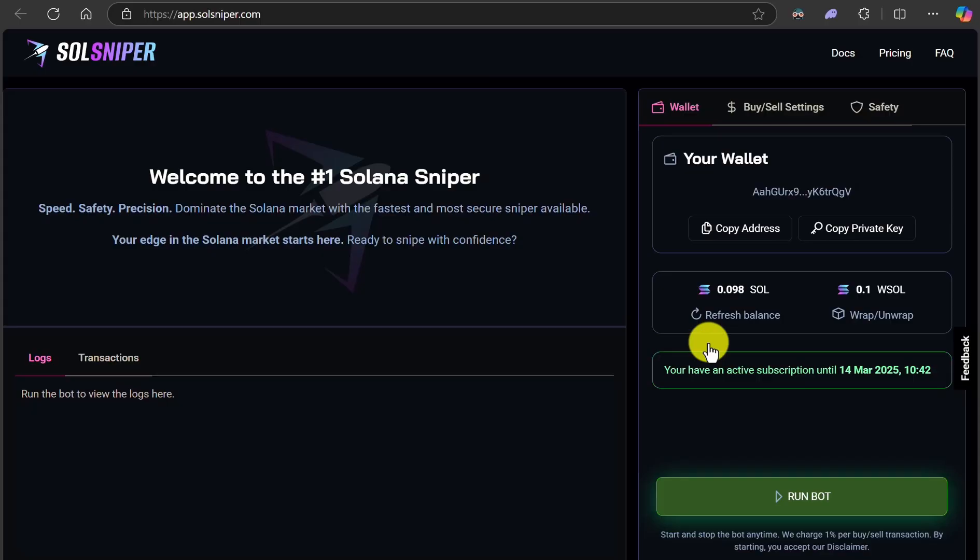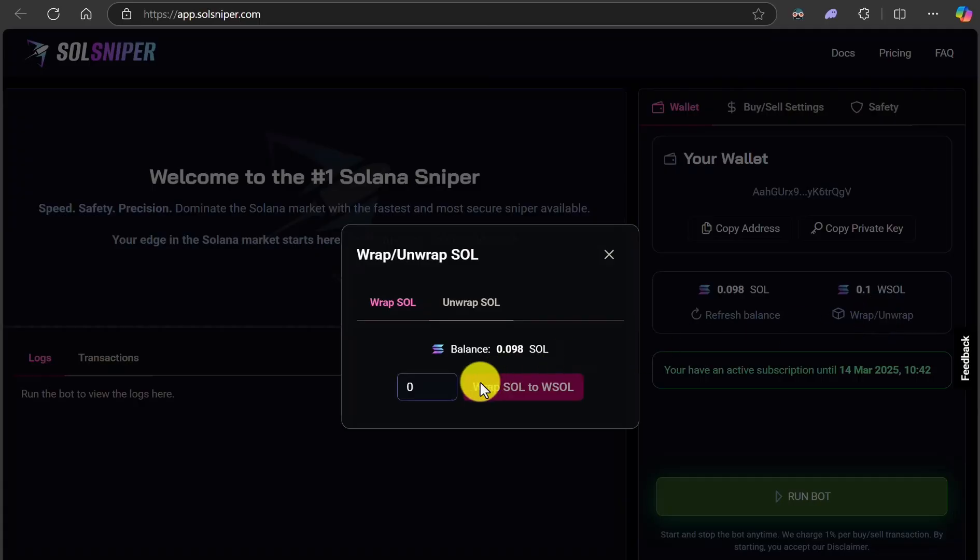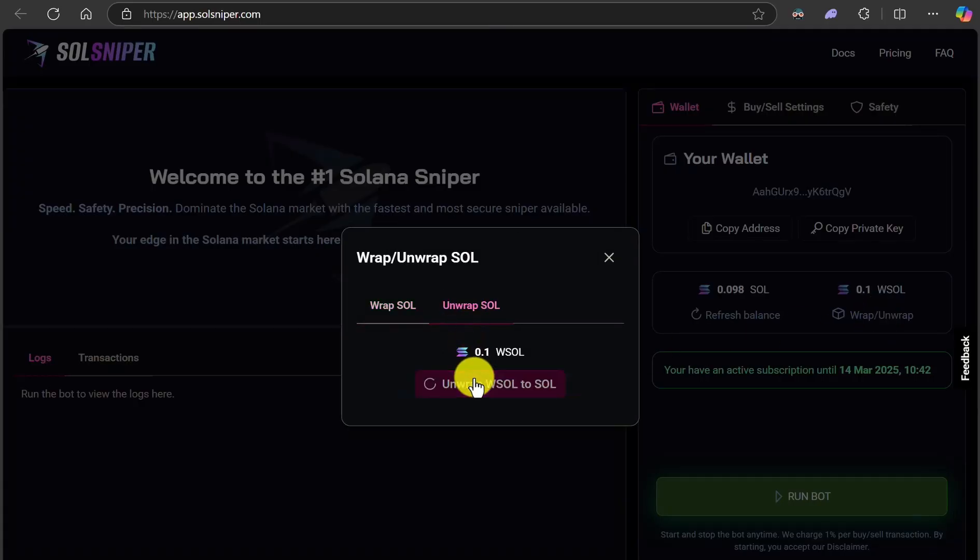Now we can start taking trades. You see now this button is highlighted — it says we can now run the bot. Once you make your profits and you're ready to put your profits back into your Phantom Wallet, you basically come here and unwrap whatever profits you made. You want to unwrap that SOL now.